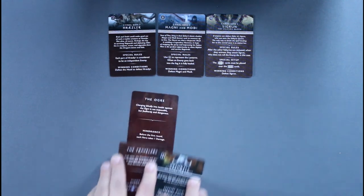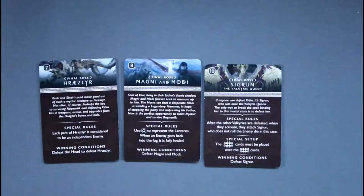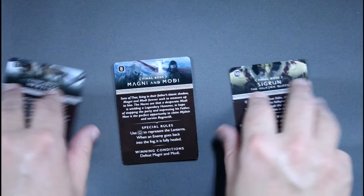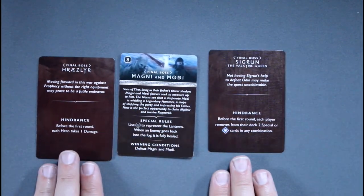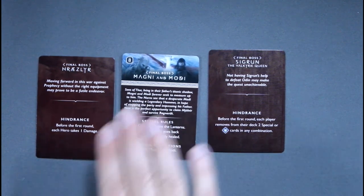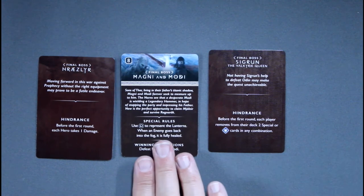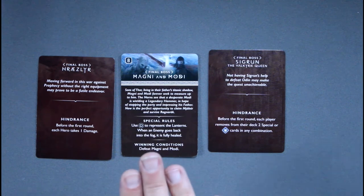After beating the second quest, players move on to the final boss section. Just like the second quest, players choose which of the three final bosses to face. Once agreed, the other two are flipped over and the hindrances listed on those cards are applied to the fight. Players set up the scene, play through the rounds, and work to defeat the final boss. If they satisfy the win condition, they have won the game. If all players are knocked out or a lose condition is met, they lose.